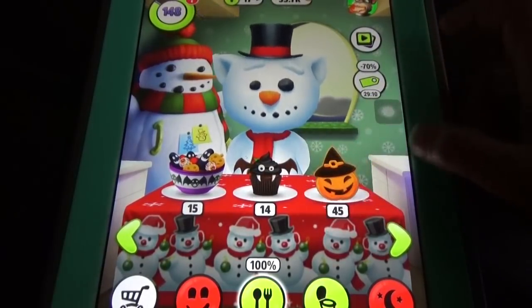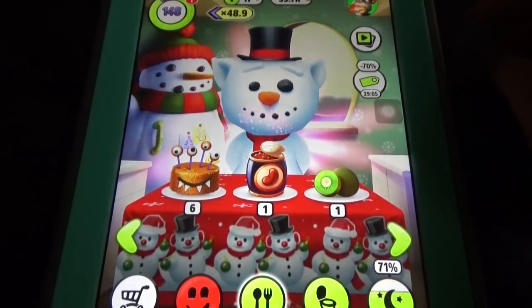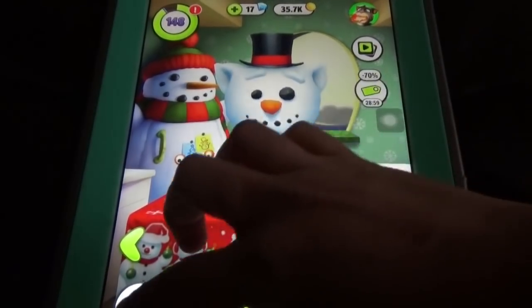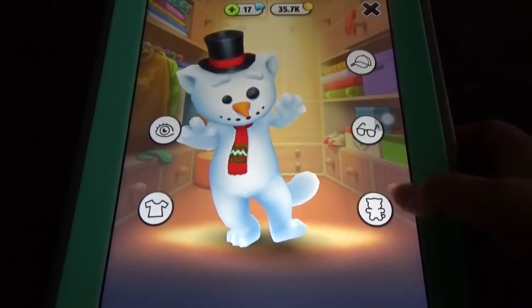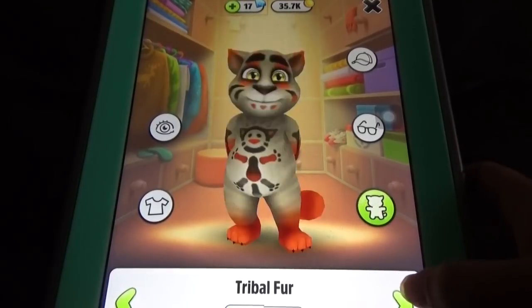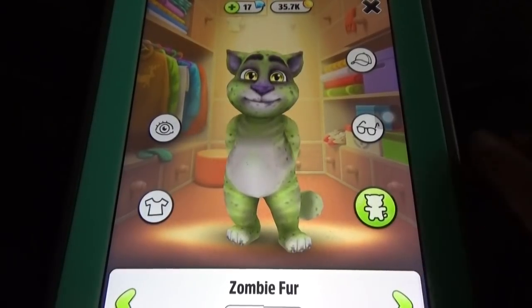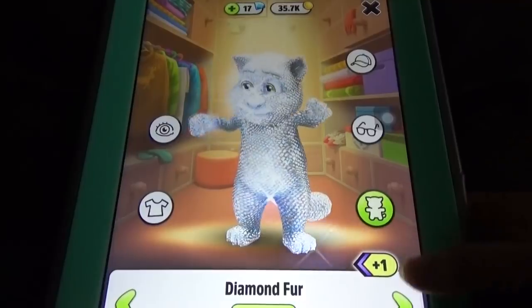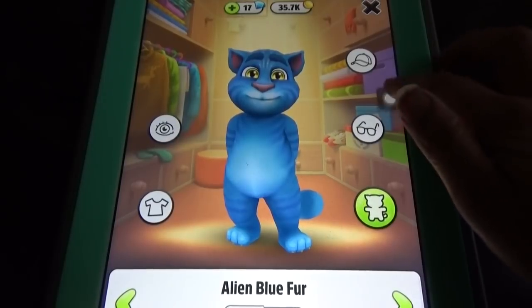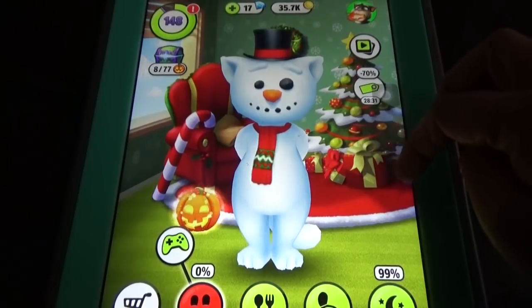Here we can feed Tom some food — let's feed him an energy potion so he can skip sleep. In the wardrobe there are so many different things available for every pet — baby, teen, and adult. Since Tom is the only one available, we have so many options for him: wardrobe, fur, glasses, cap. In the living room we can see and change the settings.